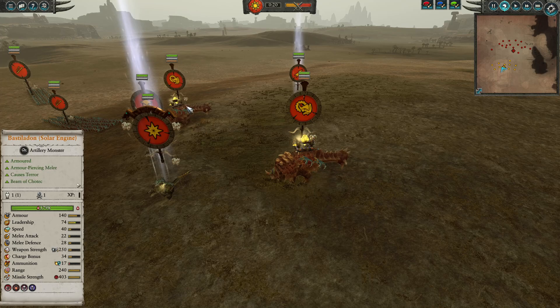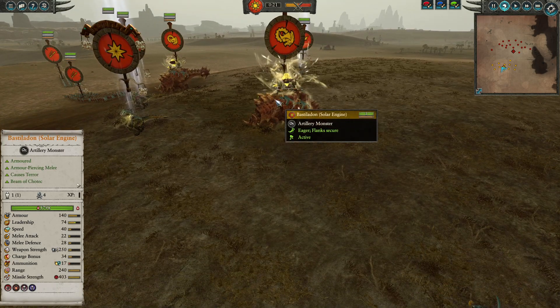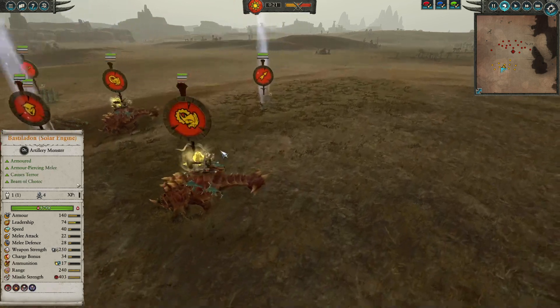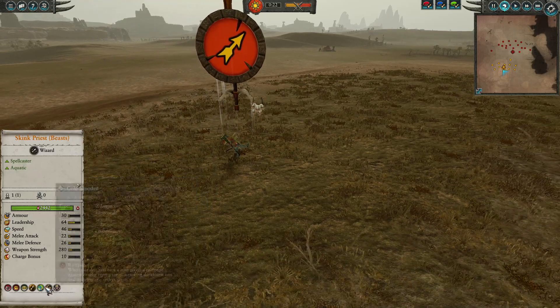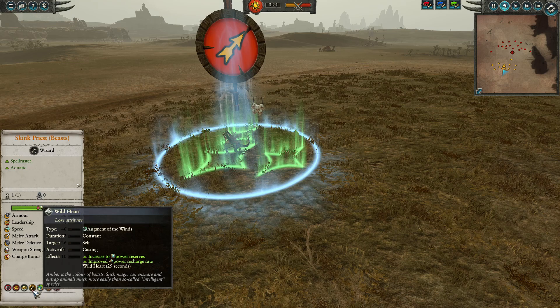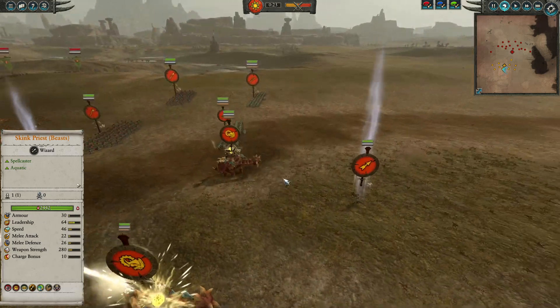In the back we are going to have the double artillery pieces here with the Bastilodon Solar Engines, as magic and fire damage which will really do some good work here up against the Cavalry and most importantly Grom. In the back we are going to have the Skink Priest of Beasts here with the Transformation of Godon with Flock of Doom. Not a particular fan of this spell — I don't particularly think it's that strong for 6 Winds of Magic. Maybe even going Amber Spear for a little bit of extra cost is certainly more worth it, but still here with Wild Heart which is going to give extra mana and mana reserves, certainly quite nice here for the Lizardmen.